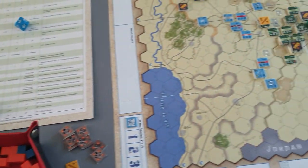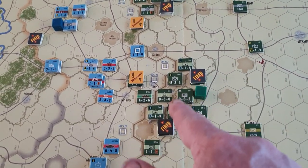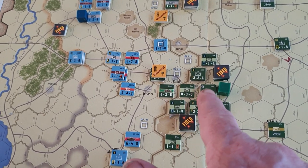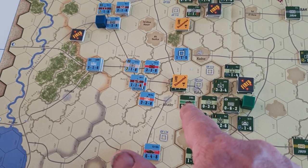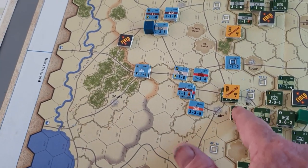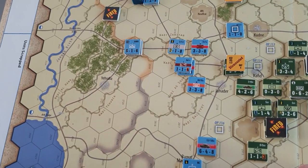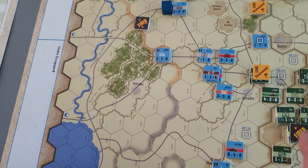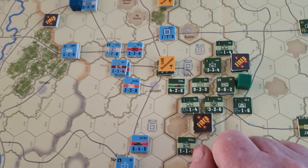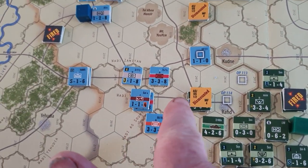Going over to the Golan Heights, the Syrians haven't really got a lot of units across the board past the anti-tank ditch, mainly because emplacing a bridge here can only move one battalion of armor at a time. There are a few tanks across, and some infantry units — brigades that have basically dismounted across the anti-tank ditch. Quite a few of those, though one down here has been destroyed.